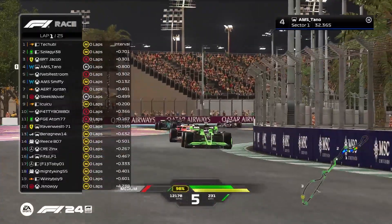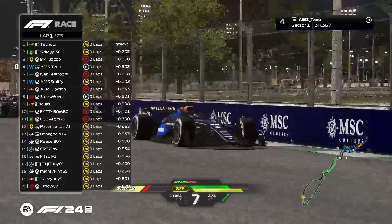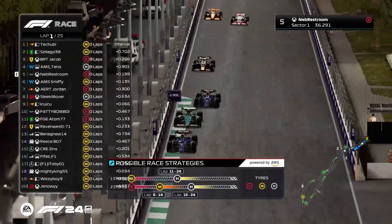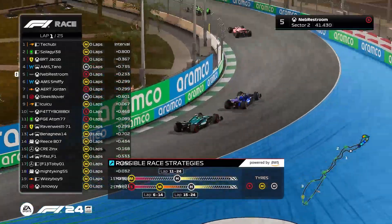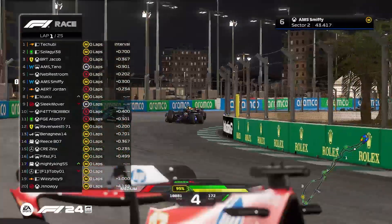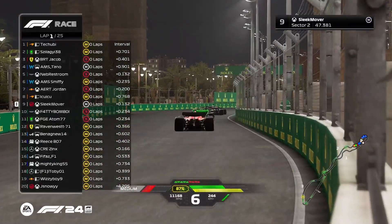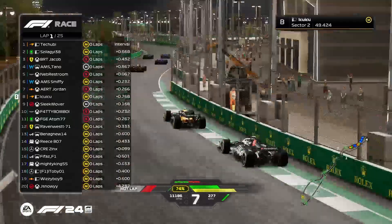That was so close — pushing him a little bit wide because Smithy looked for an opening. Zalaghi sneaks his way through but can't quite fit his nose down the inside of a gap, and the order stays pretty much similar. Battery on — up to P8, good start for the McLaren.